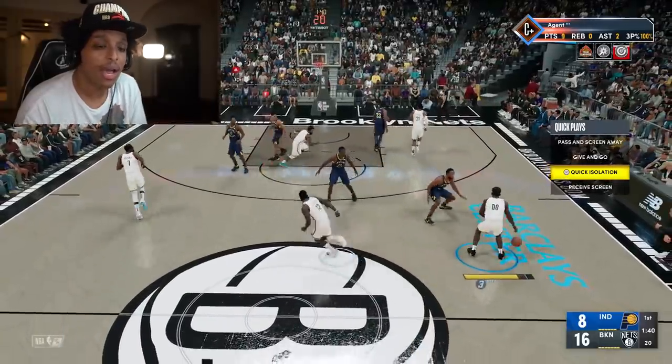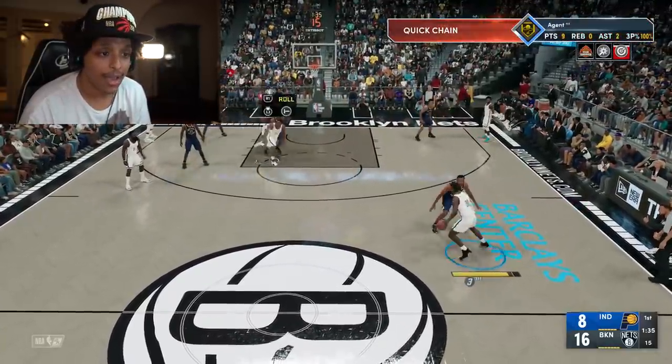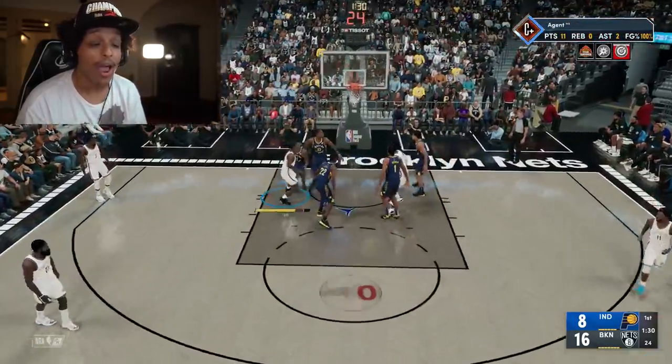Getting playmaking badges for me was kind of tough because I don't have alley-oop. When it comes to the finishing badges, you want to do the same thing — go quick isolation, call for that pick and roll, sauce up a little bit, and do a Euro step. Do a Euro every time.